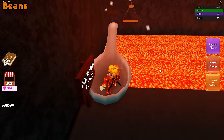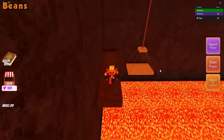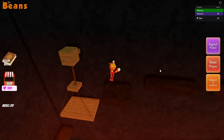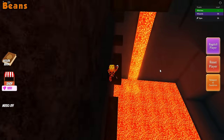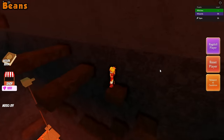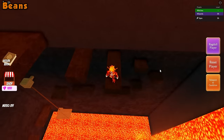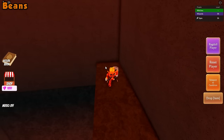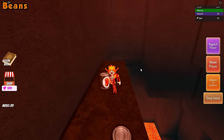Go ahead and use your item. Grab the can of beans, be sure to teleport back to your cauldron and place it right on in.